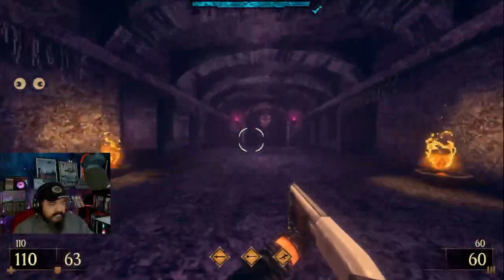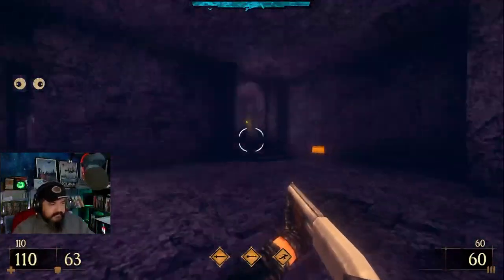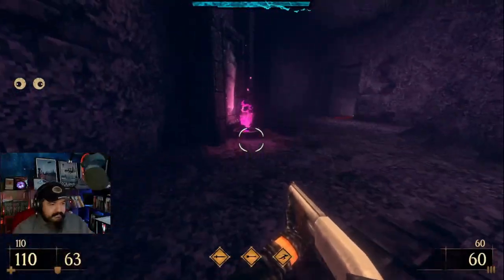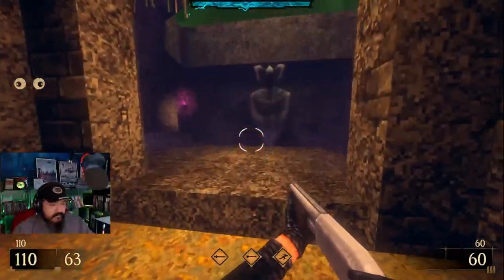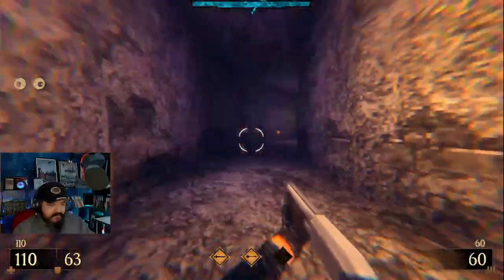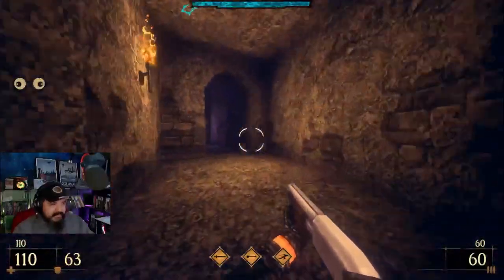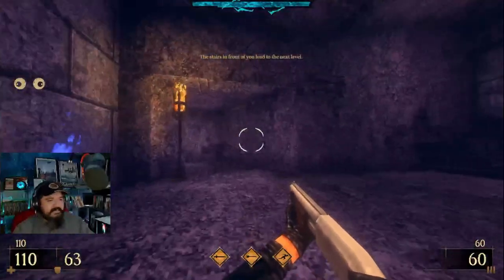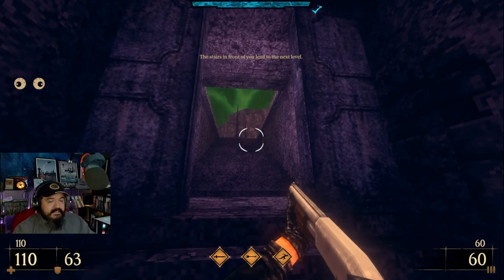Where's there a save point? Let's go in here. Activate it. Joyously and jovially. Jovial's the word I'm looking for. The stairs of Amun-Sulu. Let's go, next level.